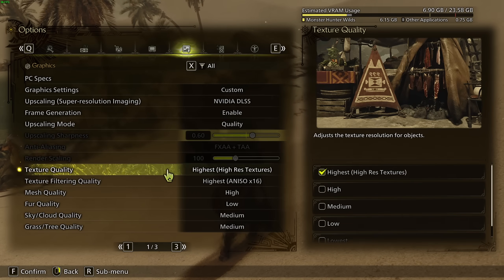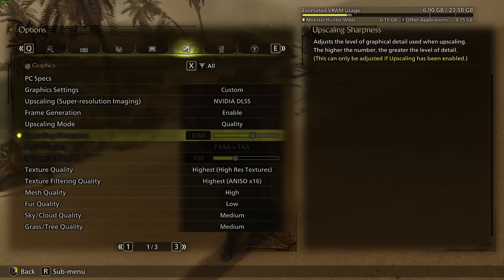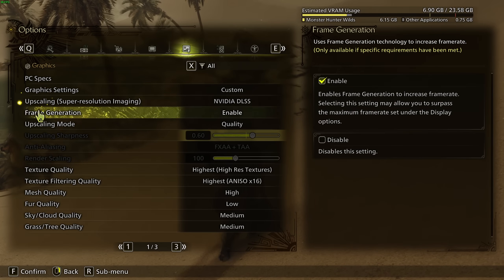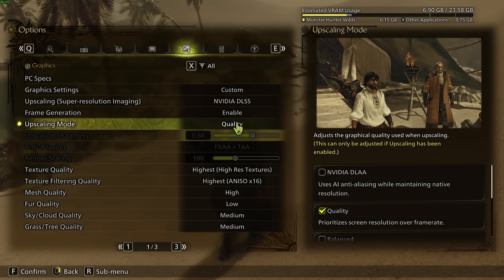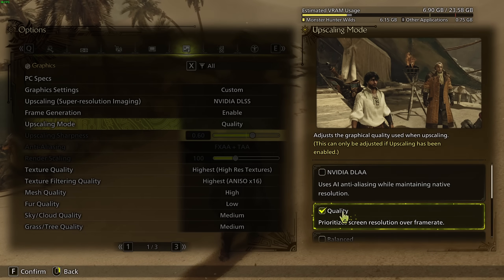We're going to go to the graphic parameters — there are three pages. Everybody has a different goal, so I'm going to show you which parameters will give you the most FPS, keeping in mind that sometimes a big FPS gain comes with a significant decrease in image quality. For upscaling, if you have an RTX 4000 series or newer, my recommendation is DLSS at Quality mode. Less than Quality in this game looks very blurry, so go with Quality.